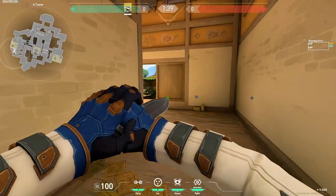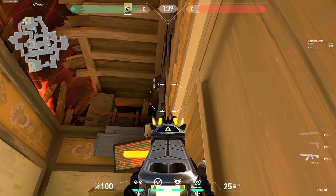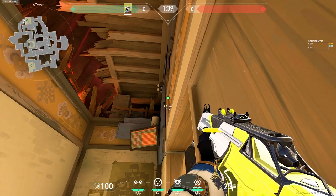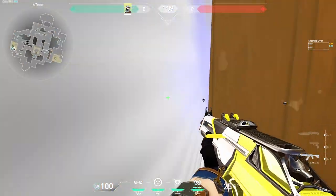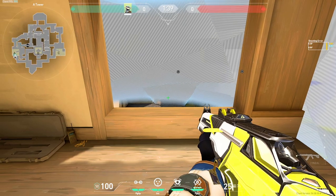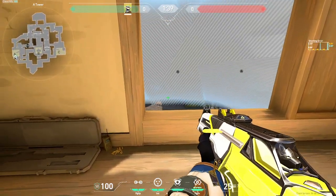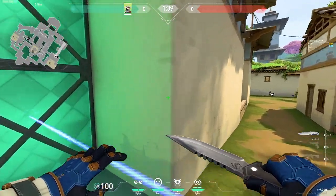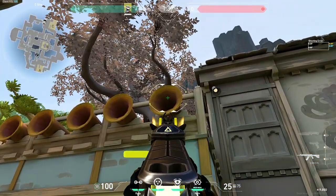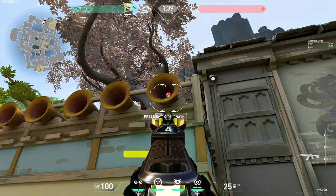The third one-way on Haven is from heaven — just aim your crosshair here. It should land on this ledge and then you have a pretty nasty angle on the people walking up ramp.